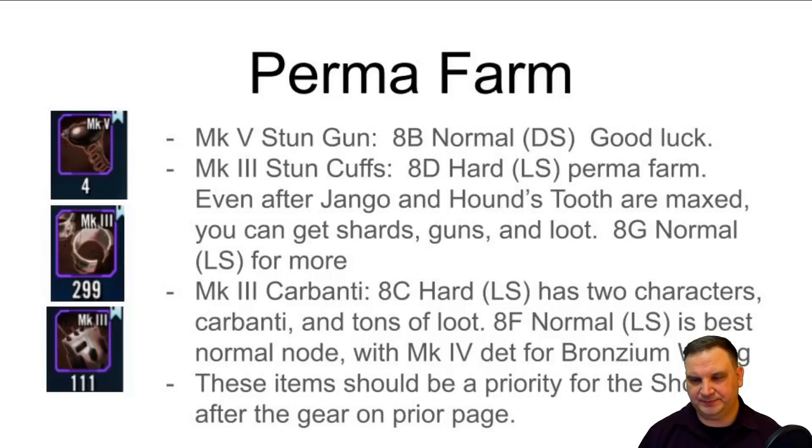For the Carbontes, 8C hard on the light side - it has two characters and a ton of loot. If you're just trying to hunt Carbontes, hit that node first, and then 8F on the light side is the best normal node. It also has some stuff that gets broken down for bronzium wiring. Bronzium wiring is the bottleneck resource for me in developing my relic stuff. So I'm always looking to get things that have something that breaks down for bronzium wiring as a bonus.